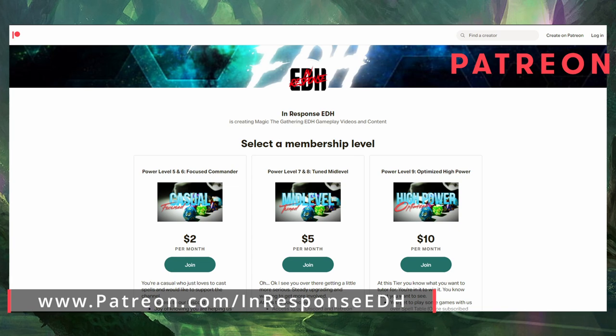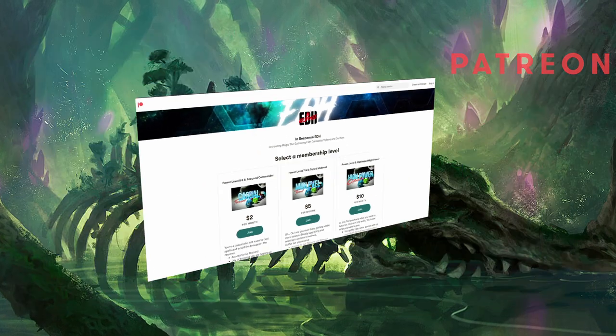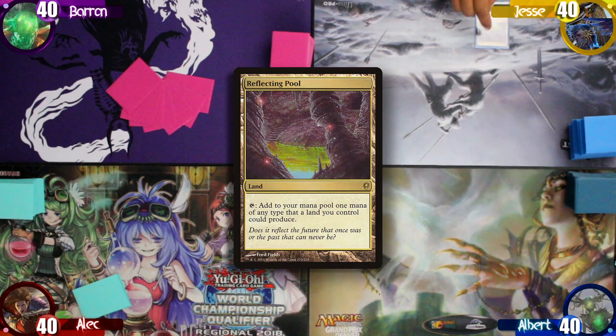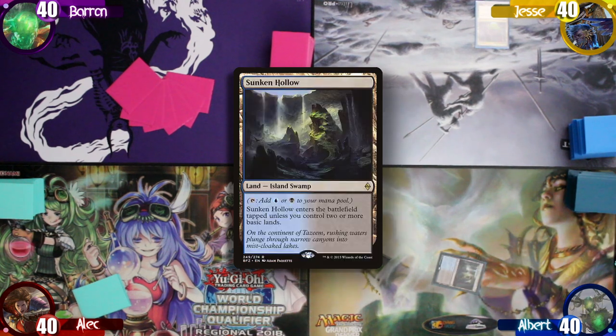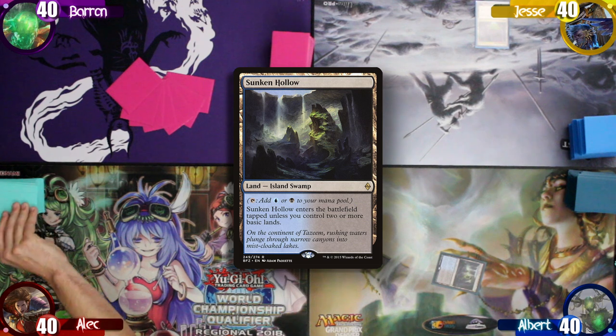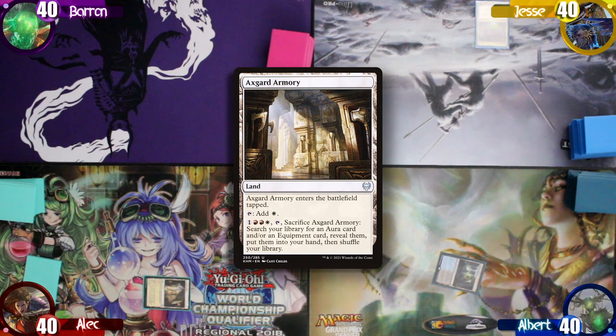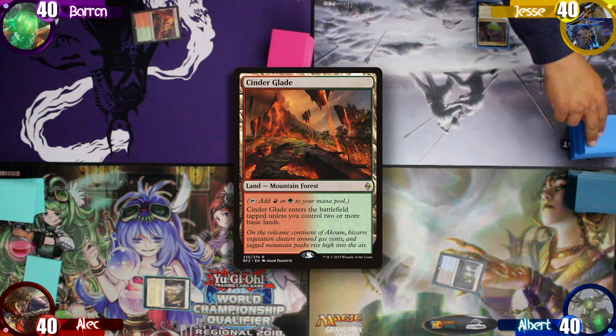With that being said and the introduction out of the way, let's start the game. Jesse starts by playing a Reflecting Pool that can't tap for mana. I drop a tapped Sunken Hollow and pass. Alec plays a tapped Axegard Armory as his first land and passes. Baron plays a tapped Cinderglade and passes.